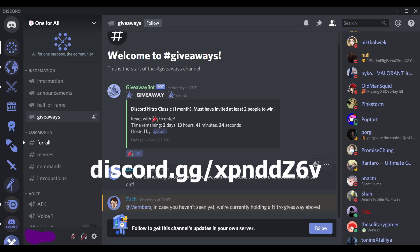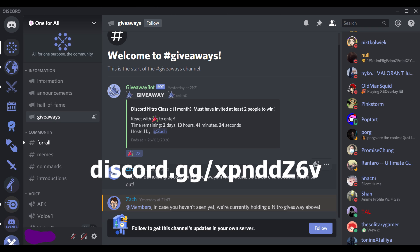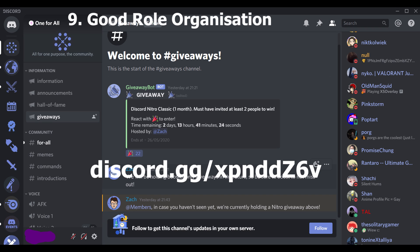Secondly, you don't want your channels to have vastly different channel name lengths. For example, a channel with a really short name surrounded by channels with really long names looks dreadful. Either have similar name lengths for your channels, or try to organize them by length — going from shortest to longest, or longest to shortest.